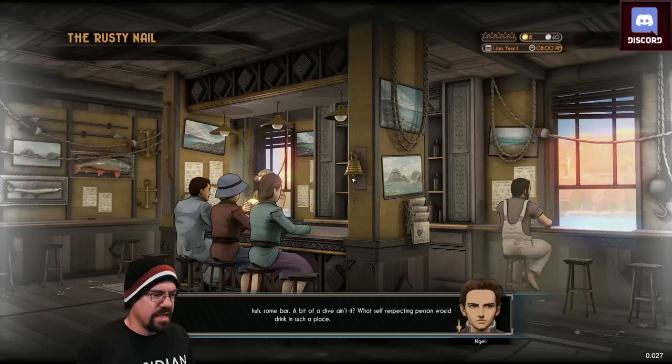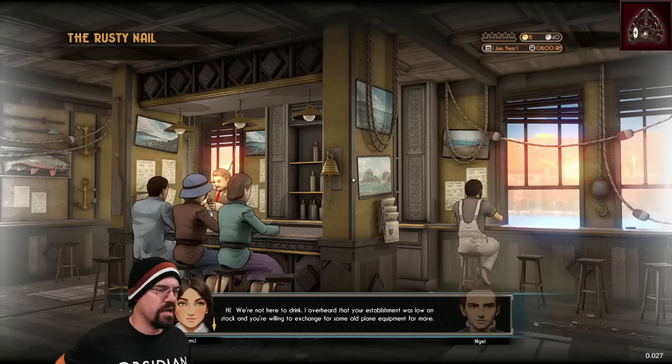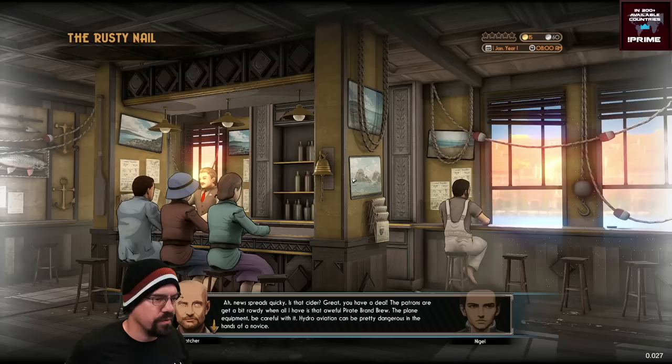Bit of a dive, ain't it? What self-respecting person would drink in such a place? I'm sure the bar we will build will be way better. Bar owner's coming this way. Hey, a couple of new faces — take a seat wherever you wish. We're not here to drink. I overheard your establishment was out of stock and willing to exchange some old plane equipment for more. News spreads quickly. Is that cider? Great, you have a deal. The patrons are going to get a bit rowdy and all I have here is pirate brand brew.